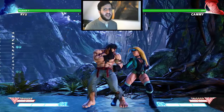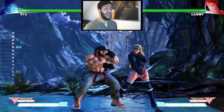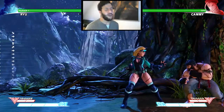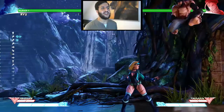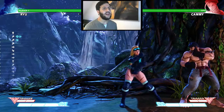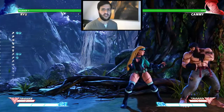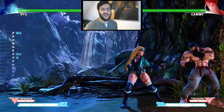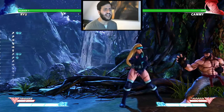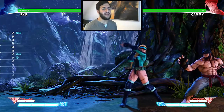There's one more thing you might be asking: what do you do in the corner? Because in the corner, if you perform the Option Select, you'll just jump back into the corner again — and if the opponent stands right next to you, you're going to get punished when you come down. So the Jump Back Option Select is actually a huge risk in the corner.